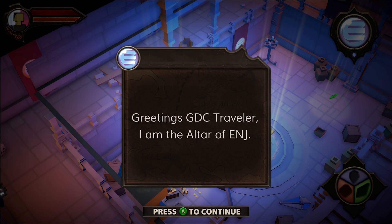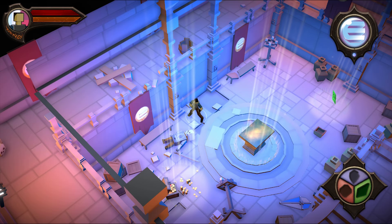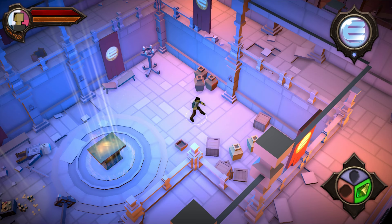Engine Quest is a simple dungeon crawler and it's a blockchain based game. The main quest is straightforward — just find and pick up some amulet fragments, forge a key and open a door. Let's follow our character as he explores the dungeon.